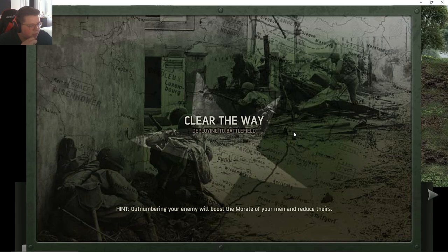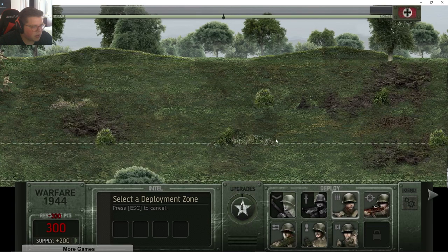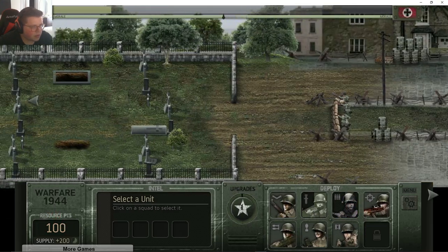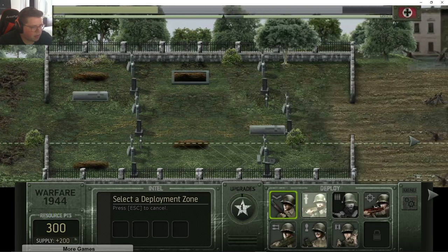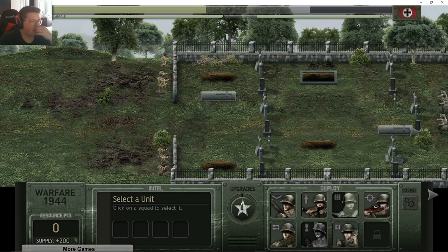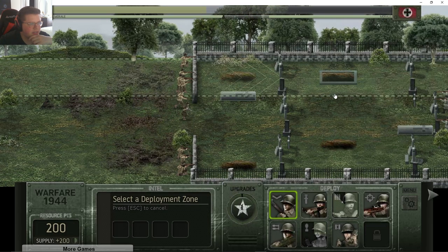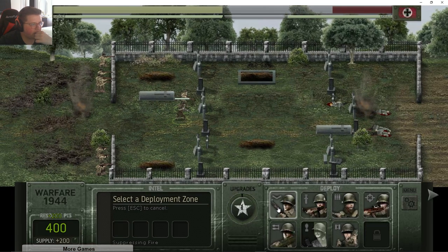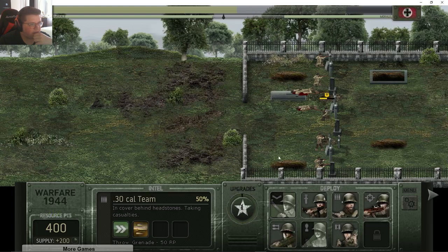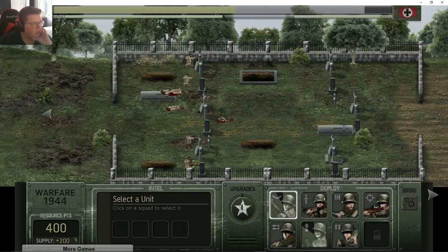Clear the way — outnumbering your enemy will boost the morale of your men and reduce theirs. It's kind of another open field. Let's send out a little bit of everyone, just to cover some space. I wonder what they're going to be sending out my way. Let's send out a mortar crew over here to start messing with them. What's with those graves — are they digging up graves? Shoot back! You know what, advance — do they get their own mortar? We'll definitely have to advance on that.